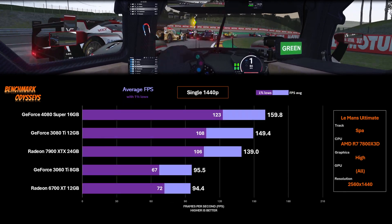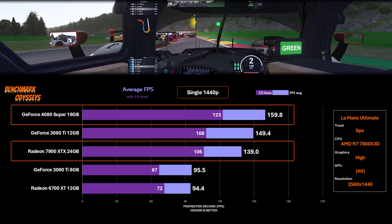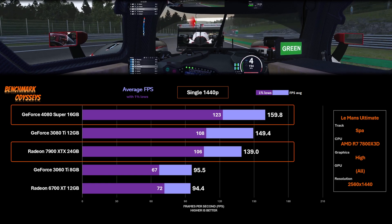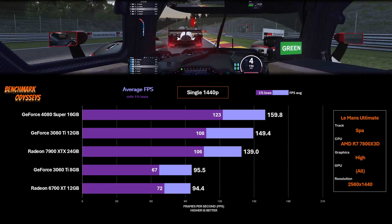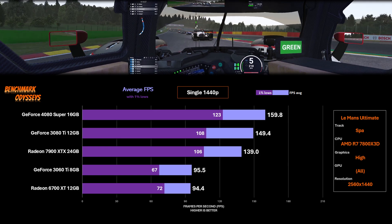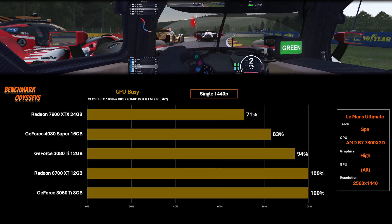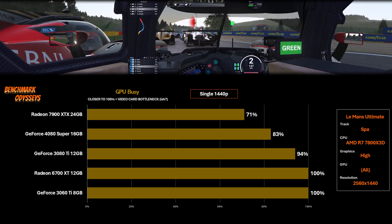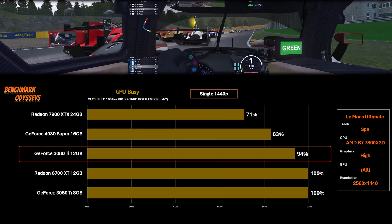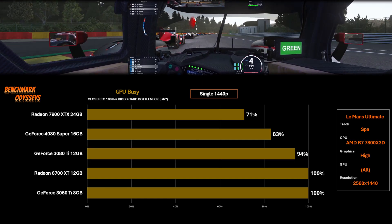At single 1440p, the 4080 Super and 7900 XTX hold roughly the same FPS gap — still about 15% between them. The 3080 Ti only loses 5 FPS moving from 1080p to 1440p, but the two lower-end cards both drop over 20% as they take on the higher resolution workload. The GPU Busy chart shows the 3080 Ti jumped to 94% busy, meaning very little headroom remains — it won't handle 4K well, as we'll see next.